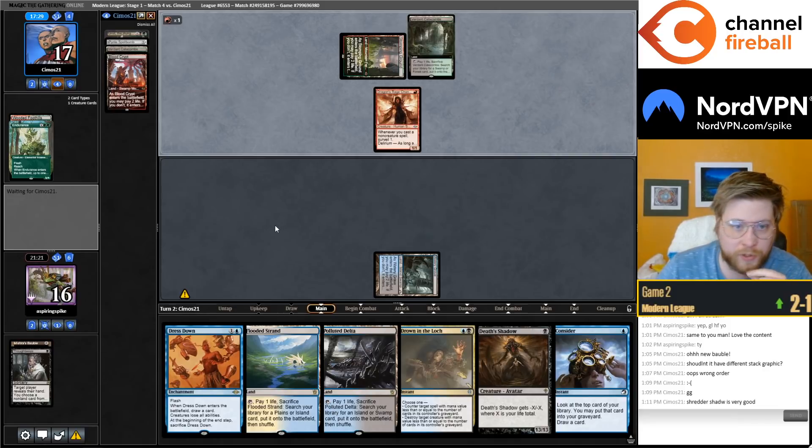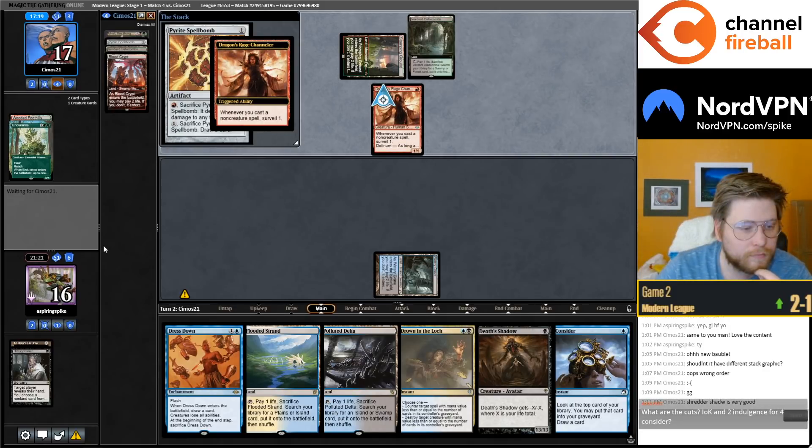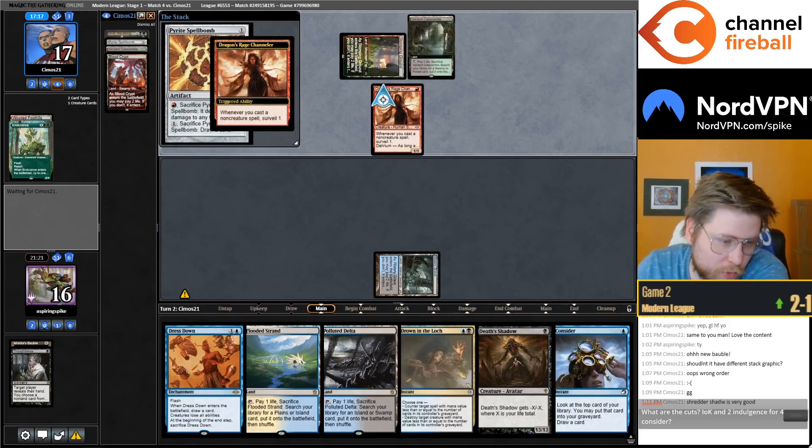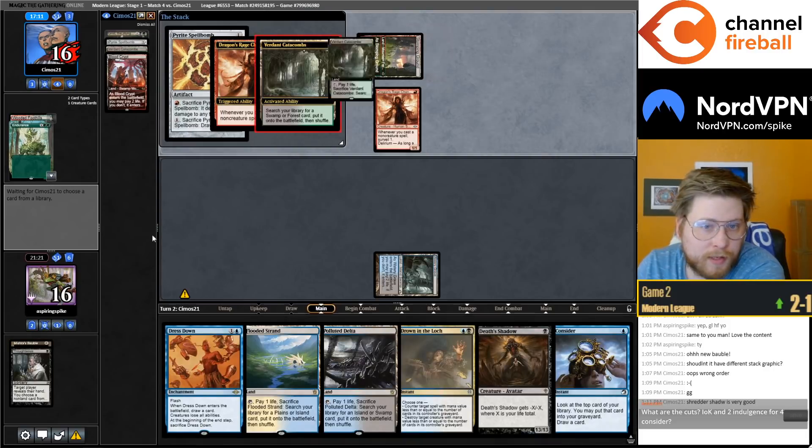The changes have felt pretty good, the league's been going pretty smoothly so far. Two Fetchlands for four Consider — we're also playing Shredders and Baubles over Street Wraiths and Dress Downs.